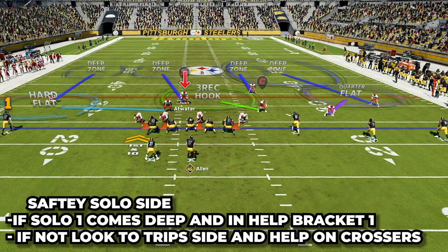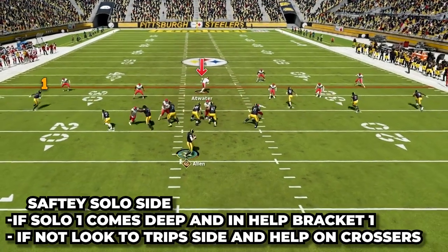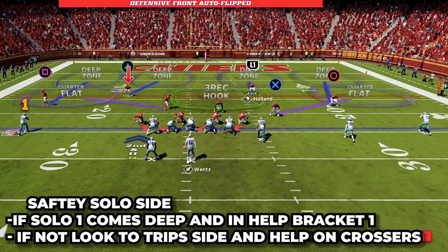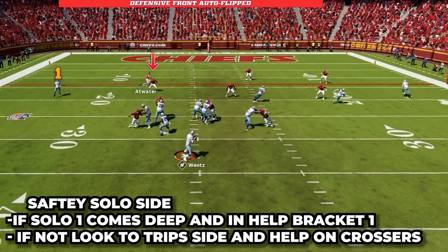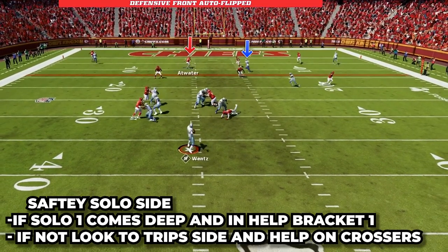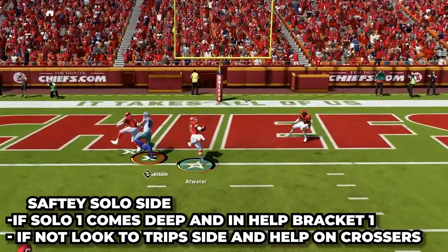We have the safety on the solo side — he is going to be very free to help wherever is needed. He will first look to number one on the solo side, and if he runs anything vertical, then he will bracket number one with the cornerback. If number one doesn't go vertical and in, but goes straight up the field or shallow and in, then he will look to the trips side and help pick up any crosser or anything coming from that side of the field.